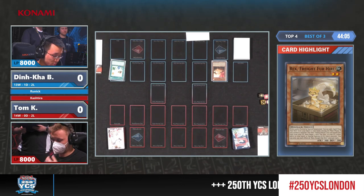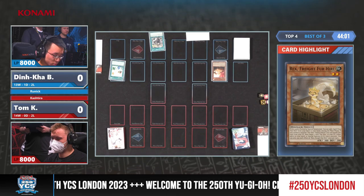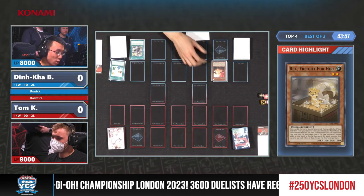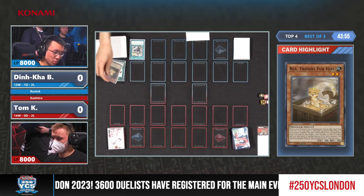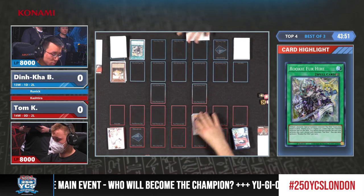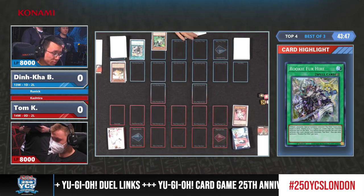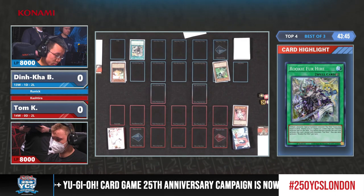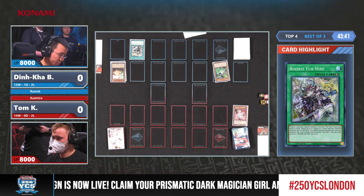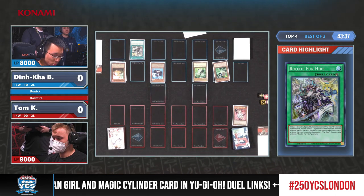Dinkabui grabbing a card from his deck. The important part about his deck is that he needs to combine both of his engines to really be super powerful. He needs to draw into his Runic cards while also having access to his For Hire cards. There is the activation of Rookie for Hire, tributing the Rex. But there is the Gamma answering — that is absolutely perfect scenario. We have said it earlier, if you resolve Gamma on your own turn...